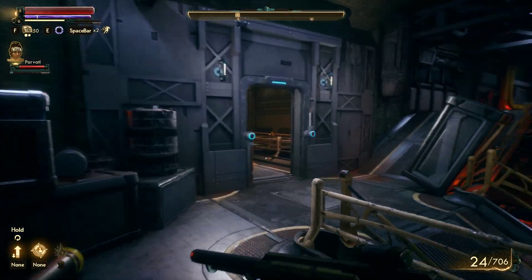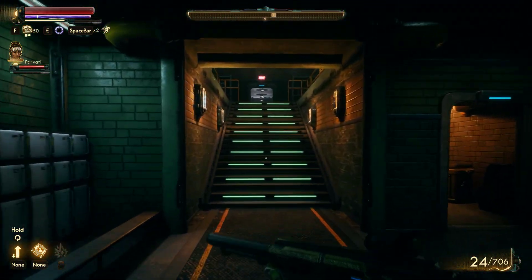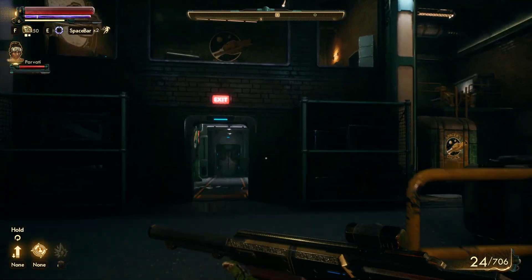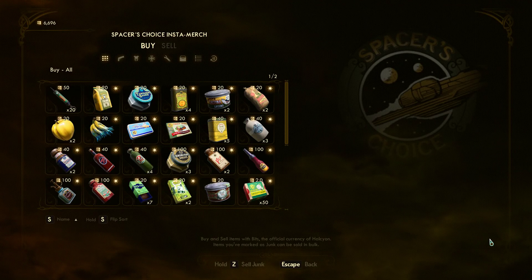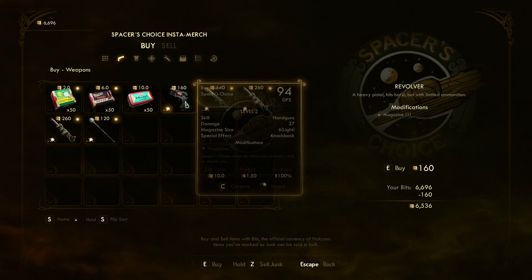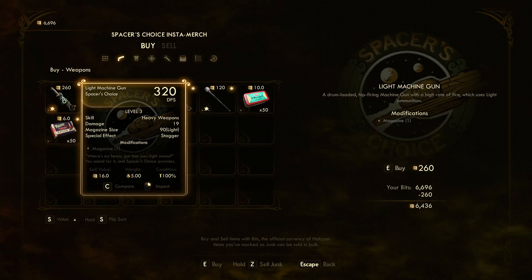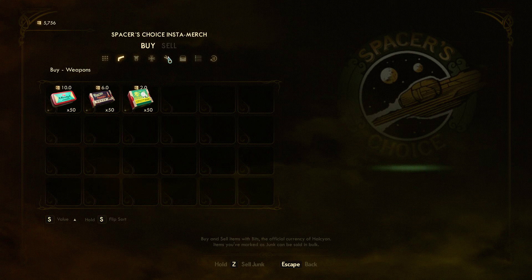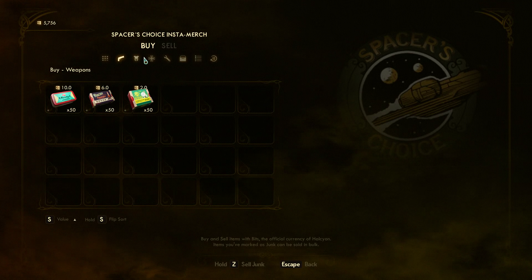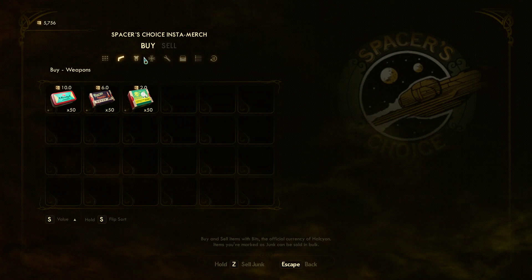Let's see — the vendor was on the very top floor, and it was this way I think. There it is. Let us sell some stuff. I just bought all that stuff and I'm selling it. I'm an idiot.